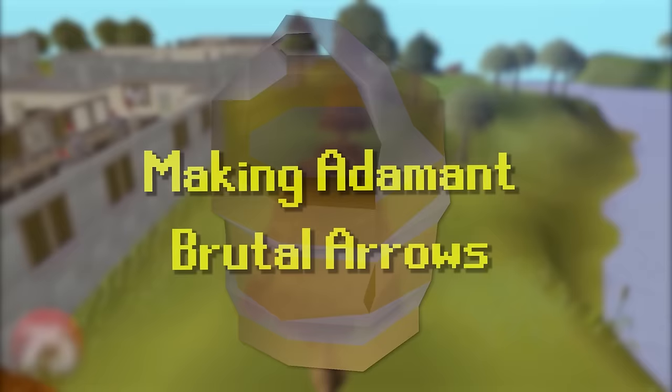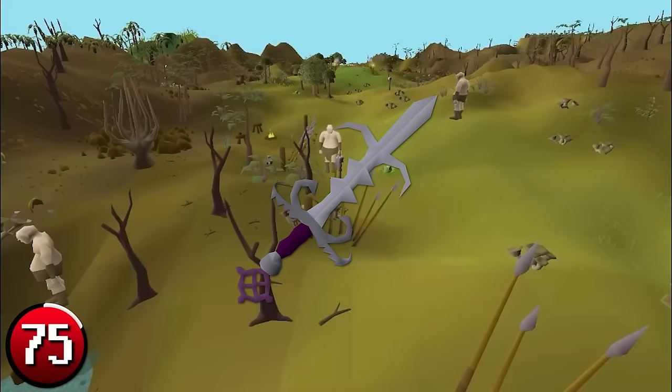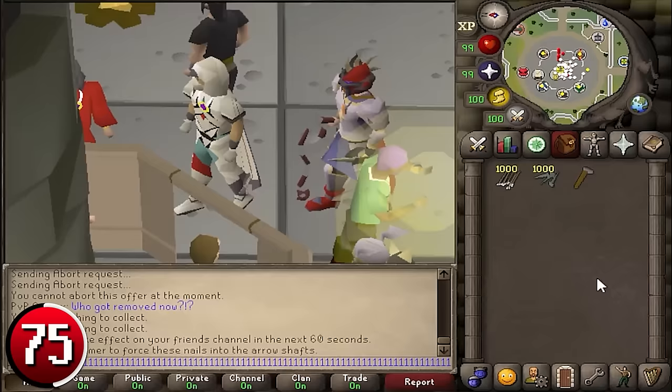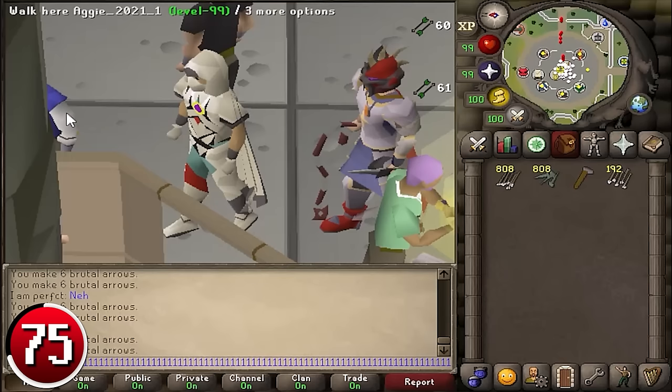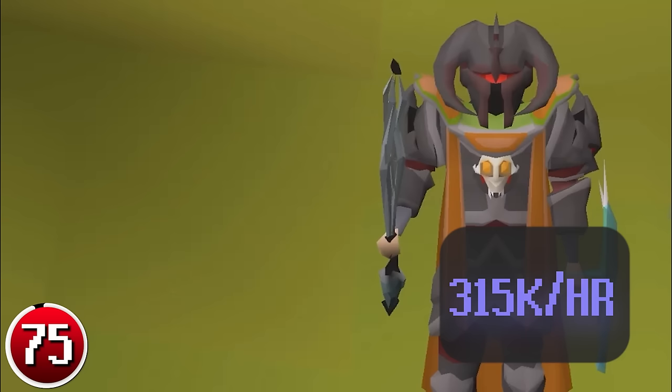Making Adamant Brutal Arrows: Adamant Brutal Arrows are commonly used by players chompy bird hunting, usually to complete the Western Provinces Diary or hunt for the chompy chick pet. As they are stronger than Ogre Arrows, many players choose to buy them instead. All you have to do is click together Ogre Arrow shafts and Adamant Nails to make each Brutal Arrow. Crafting 6 arrows takes 2 ticks, so it is possible to craft 16,000 Adamant Brutal Arrows per hour at high intensity, making you 315k profit.